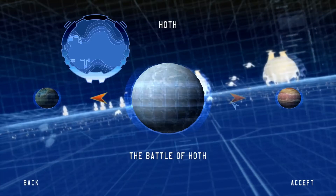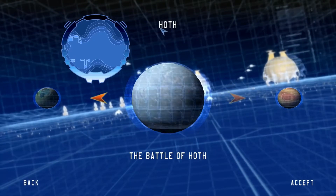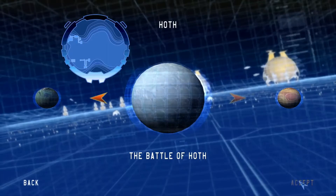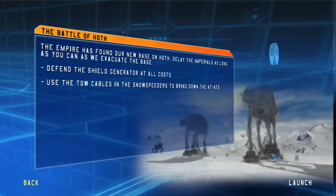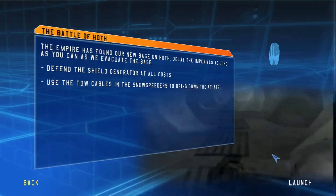Hey CJ, welcome back to Star Wars Battlefront. This time we're doing the Battle of Hoth as the Rebellion. Let's go ahead and click accept and get a mission briefing. The Empire has discovered Echo Base — we must hold off their troops for as long as possible and protect the shield generator. Delay them until the evacuation is complete.